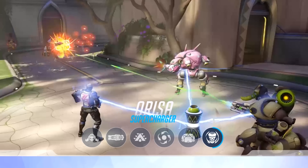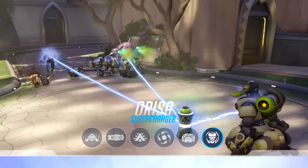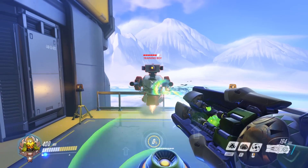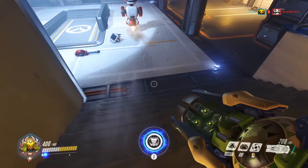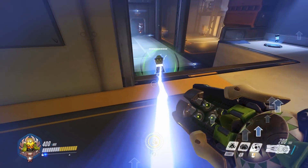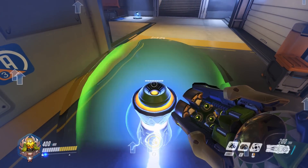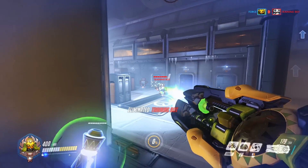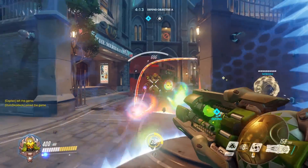Finally, her ultimate is Supercharger. Orisa deploys a device that increases damage inflicted by allies within her line of sight. It buffs allied damage by what looks to be 50 percent for anyone within line of sight up to 25 meters away. It lasts 15 seconds once deployed or until it's destroyed — and enemies can destroy it, as it only has 200 HP. You need to put your shield up in front of it or body block incoming damage if you want to get the full 15 seconds of damage boost.